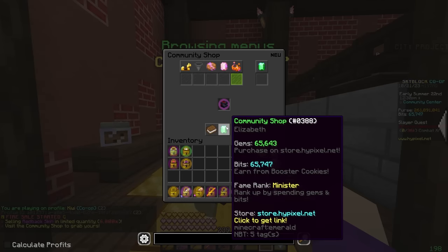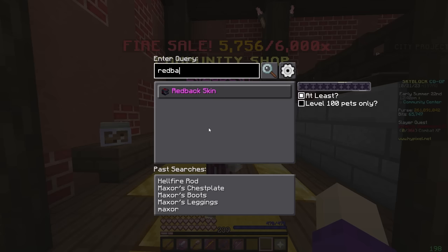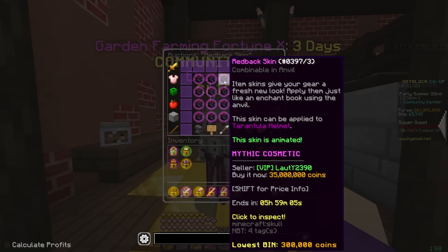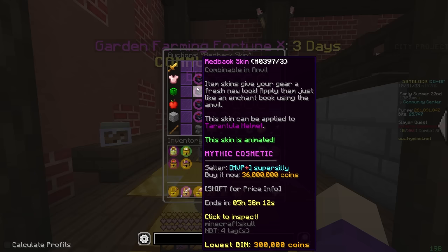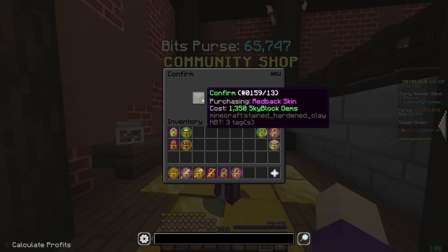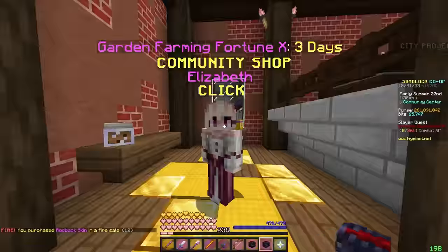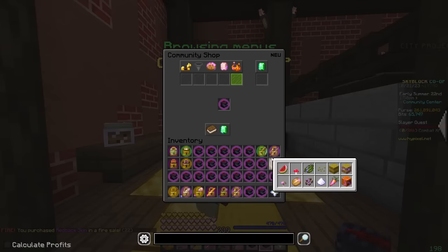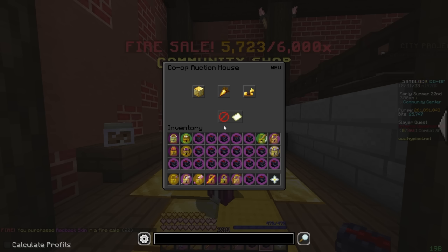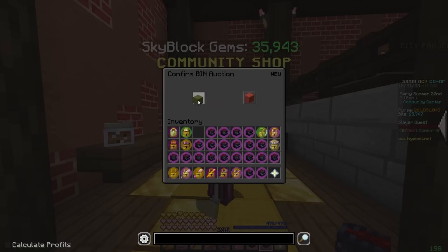I have 65,000 gems. I want to see what this skin is going for right now — fire sale just started. It's going for about 35 million coins, so average fire sale, meaning it's going to be better to buy this than cookies. Let me just fill my inventory with these. We have a full inventory and we still have 35,000 gems left. Let's get these listed. If I list one for 35 mil, it should hopefully be almost instantly bought.